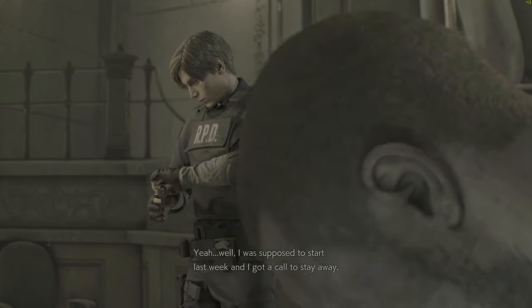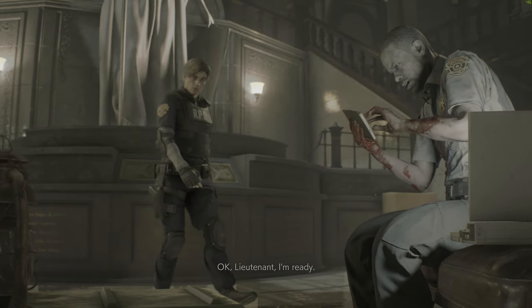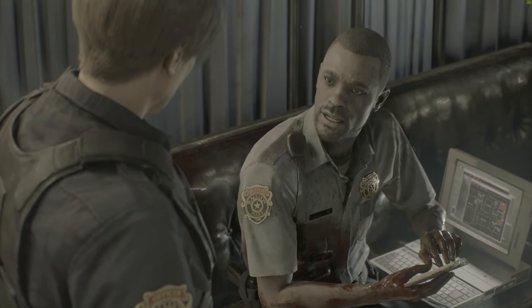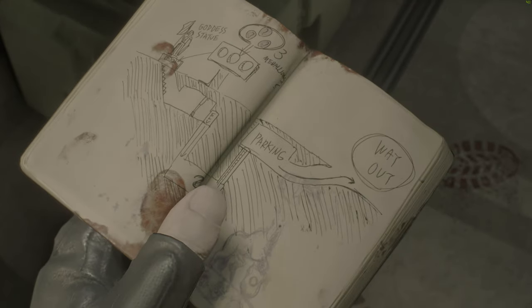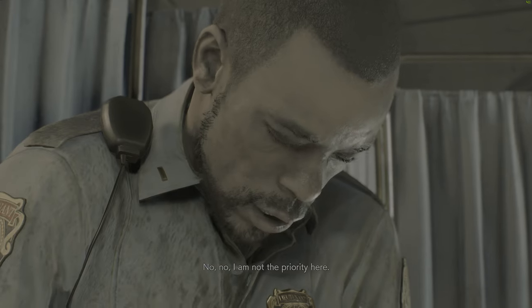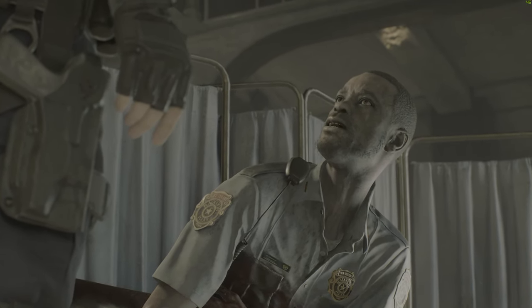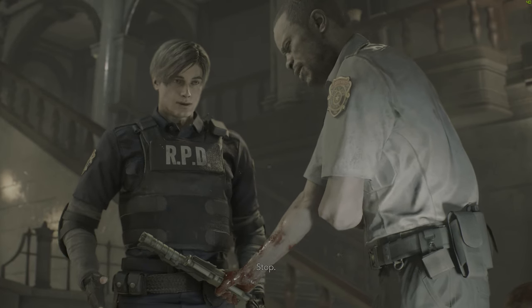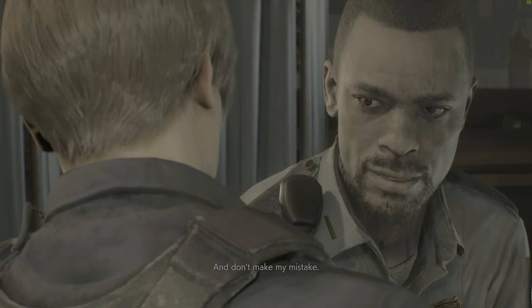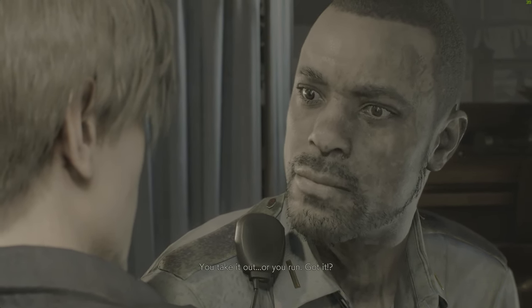Yeah, well, I was supposed to start last week and I got a call to stay away. I wish I'd come here sooner. You're here now, Leon. That's all that matters. Hopefully you'll be able to find a way out of this station. That officer you met earlier — Elliot — he thought this secret passageway might do the trick. I'm not the priority here. I'm not just gonna leave you here. I'm giving you an order, rookie. You save yourself first. I'd come with you, but I'd just slow you down. Now you'll need this. And don't make my mistake — if you see one of those things, uniform or not, you do not hesitate. You take it out, or you run. Got it? Yes, sir.